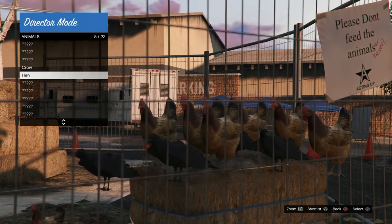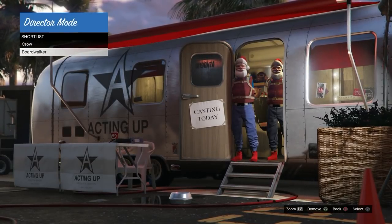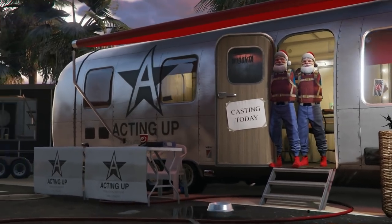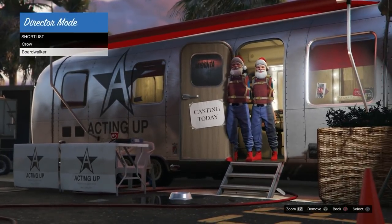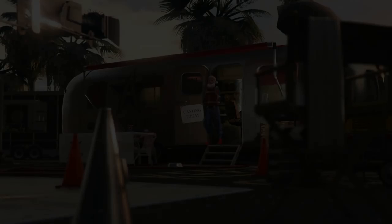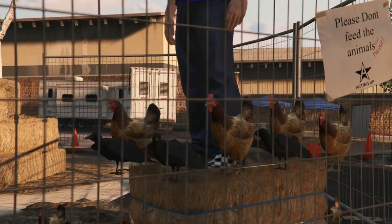Once the birds can't dupe anymore, back out of the menu, go over to your shortlist actors, and go to the main outfit. If there's a bird under there, just wait — it could take up to a minute — and your character will duplicate. If you can't get your character on the bale of hay right now, force dupe by hitting down and X or down and A at the same time, then hold down on the d-pad and go back to the casting trailer. When you come back you should be hovering over the bird but looking at your character.